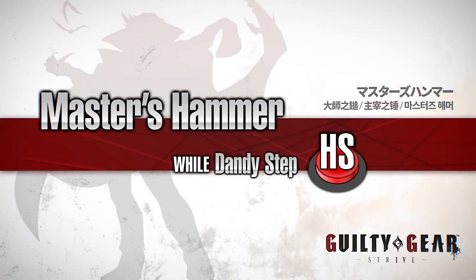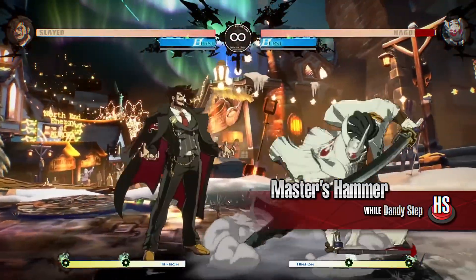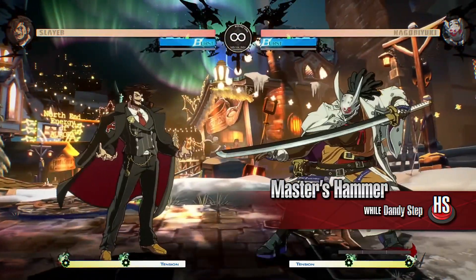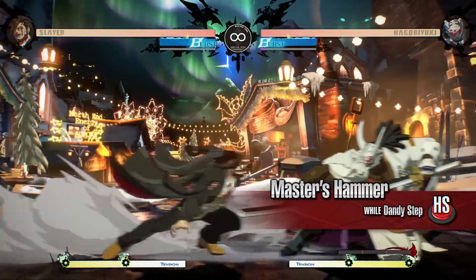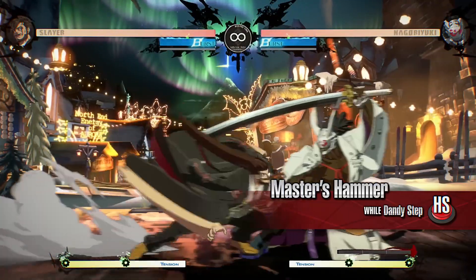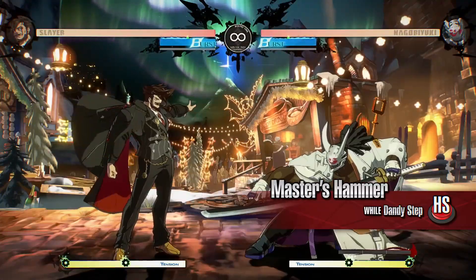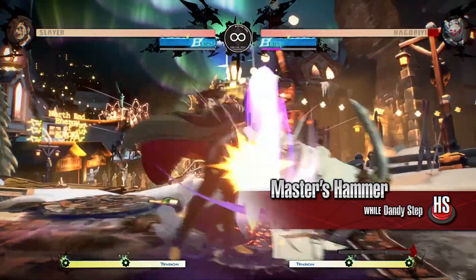Master's Hammer: Slayer leaps up high before performing a strike attack as he lands. It leaves Slayer at a significant advantage even when blocked, creating an opportunity to go on the offensive. The forward movement as he leaps makes it possible to mix up a blocking opponent when performed at point-blank range. Find the right follow-up from Dandy Step for any situation.